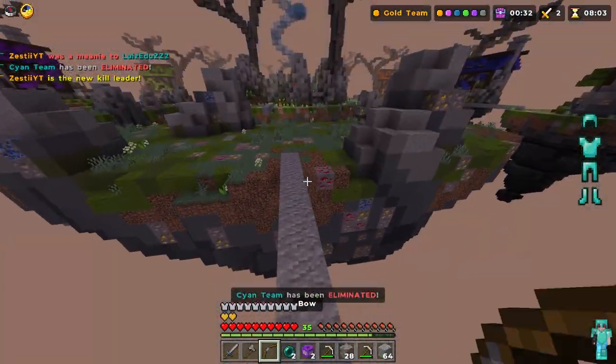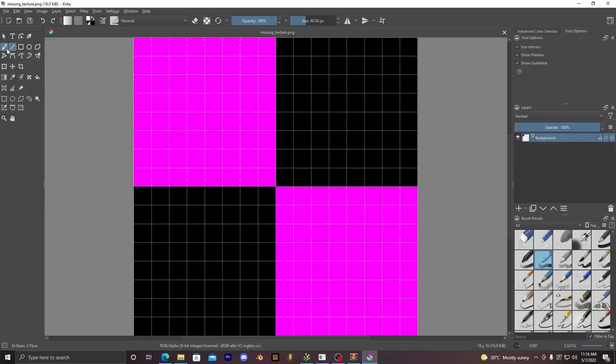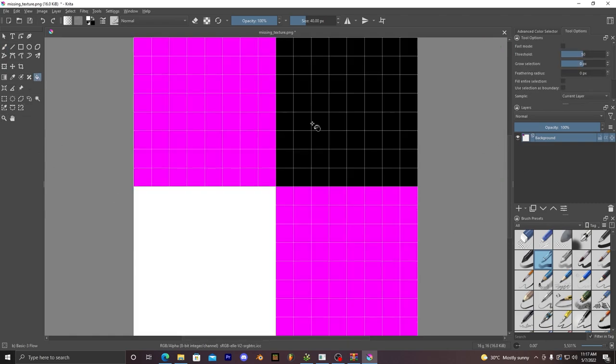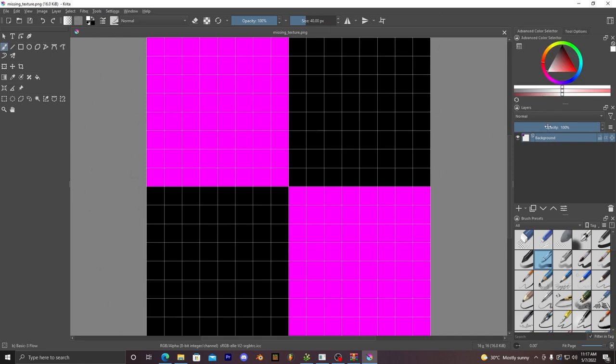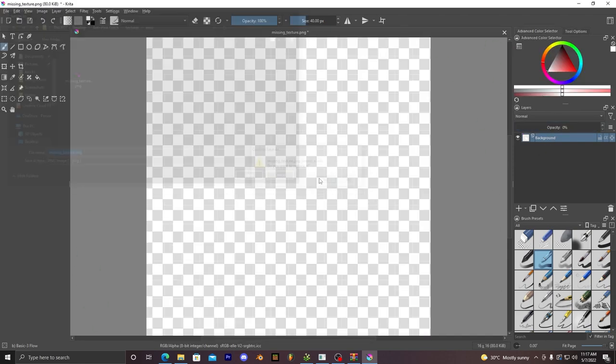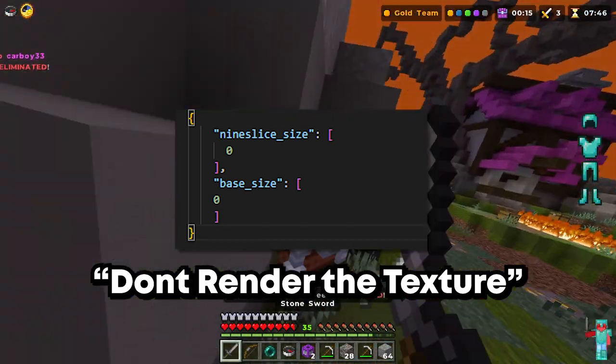We already went over what causes the Pinklish, so now it's just time to fix it. The first thing I want to do is get rid of this missing texture, because there's no reason we actually need it — unless you do want the Pinklish. I have this file right here that's going to tell Minecraft to never use this texture so that it doesn't cause the Pinklish.